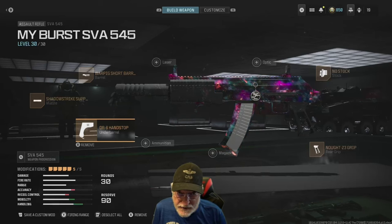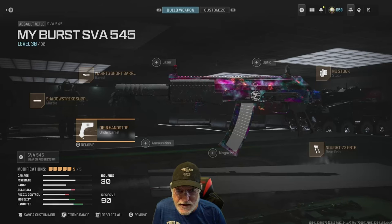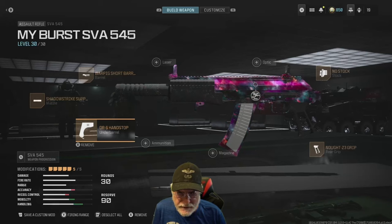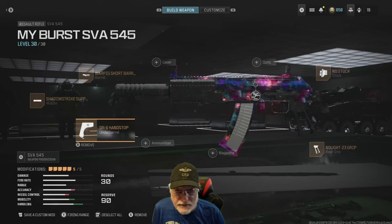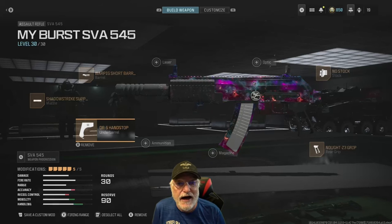Now it was time for me to take this into the shooting range and see how it does in terms of recoil control. The first thing I did is I took this configuration, fired two times, did not control the recoil at all, and I was looking at the ceiling. The second one in burst mode was straight as an arrow. Have a look here.